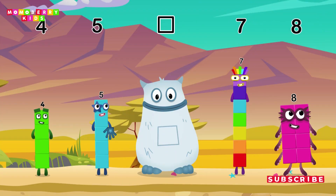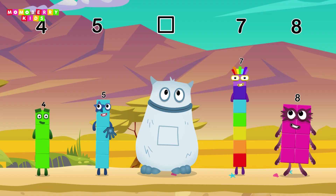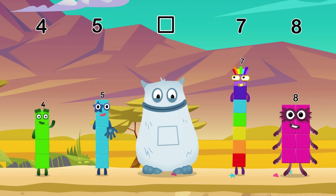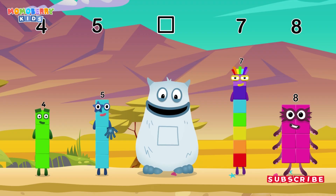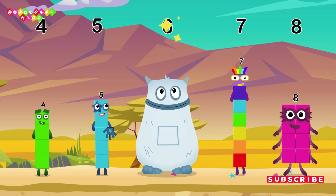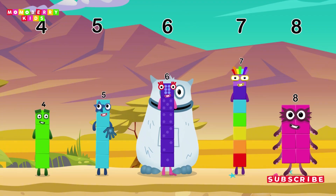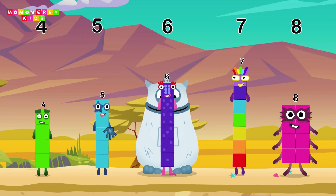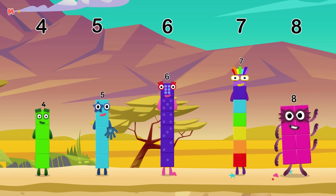Find the missing number to reveal who's inside Big Tom's Tum. 4, 5 — yum, yum, who's in my tum? 7, 8 — yum, yum, here comes Big Tom! Yum, yum, well done. 4, 5, 6, 7, 8.